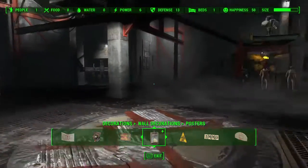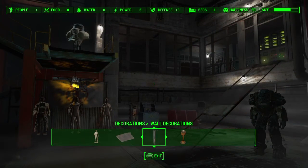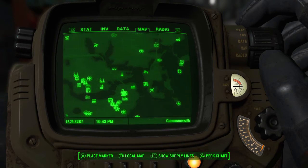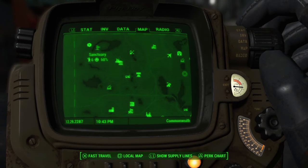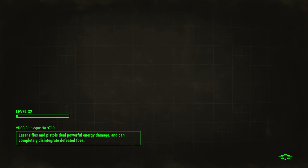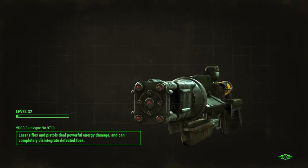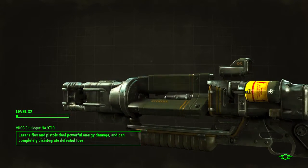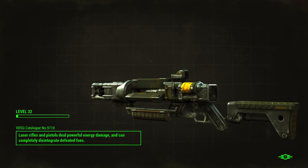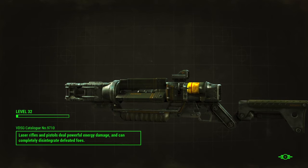So now we should go and collect the Vault 111 jumpsuit for this armor rack. Vault 111 — boom, you're home away from home.